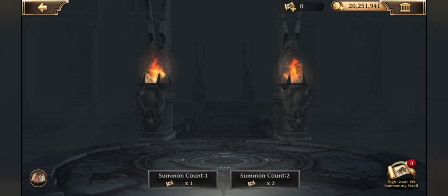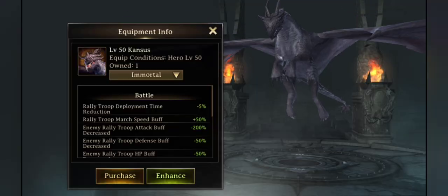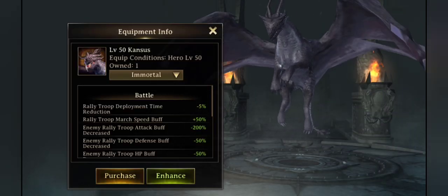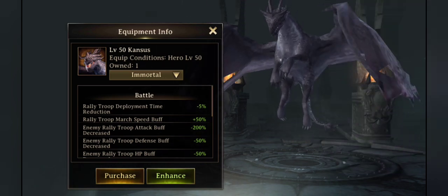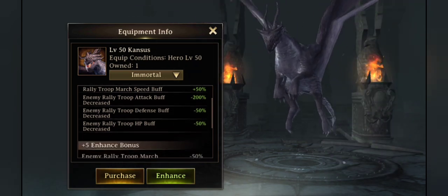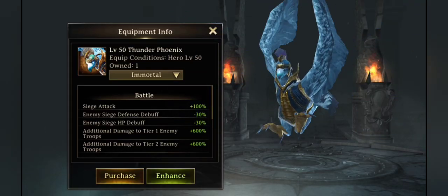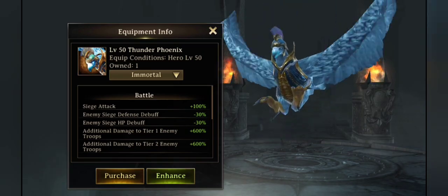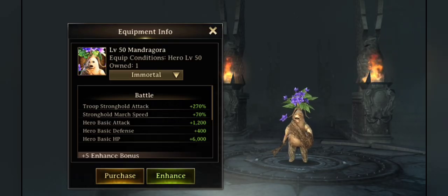If we look at the Codex, the three new pets on the bottom are: Kansas, who is a rally debuff pet and good for defense against rallies; the Thunder Phoenix, which is awesome for siege and attacking; and the Mandragora — kind of looks like a Harry Potter mandrake root.